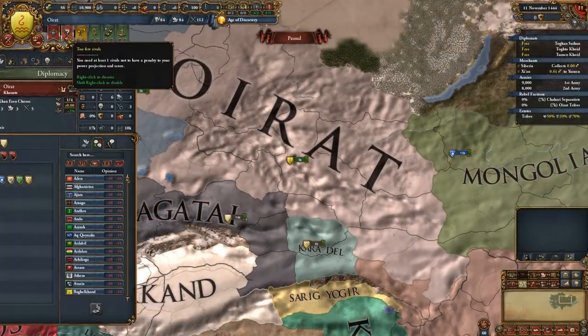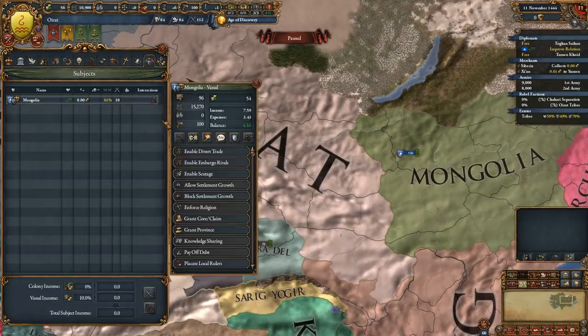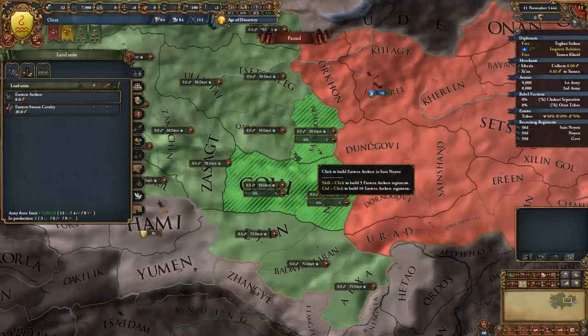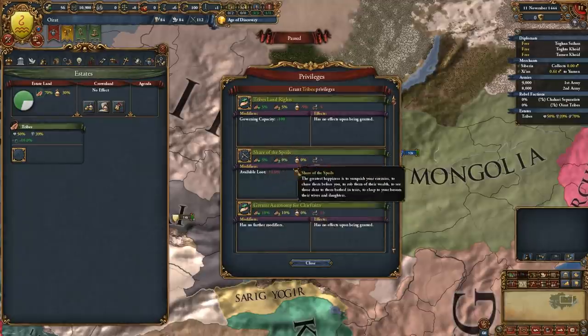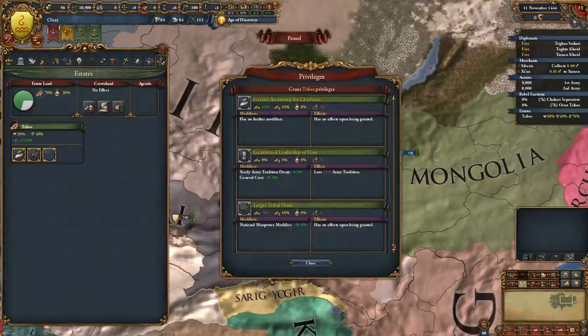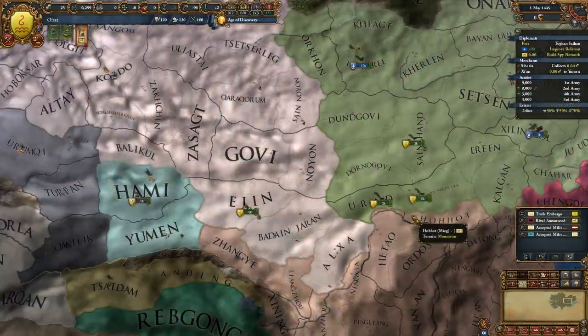First things first, you're going to want to pick your rivals, then placate Mongolia and start improving relations with them. You're also going to want to start building a spy network against Ming, then build to your force limit with infantry and set up your estates. Make sure to pick the estate privilege that gives you plus 20 percent to your manpower modifier, as this comes in quite handy. Then unpause.